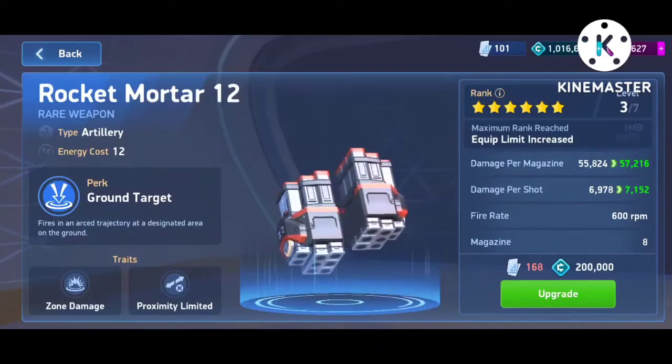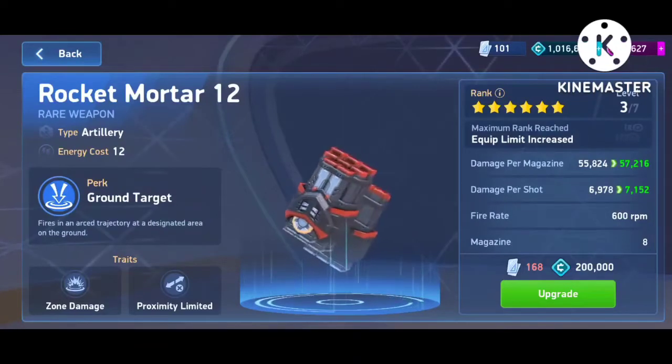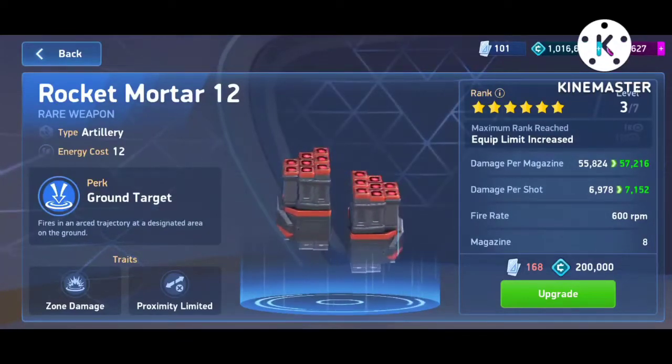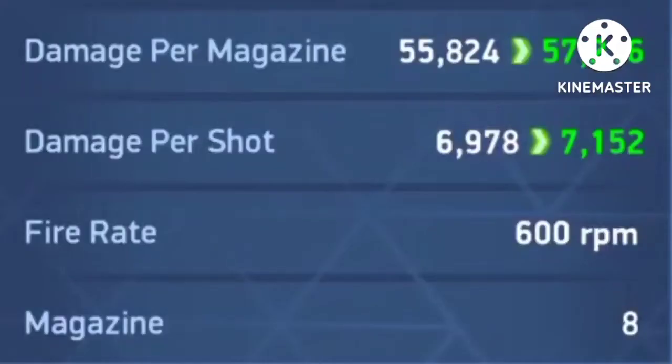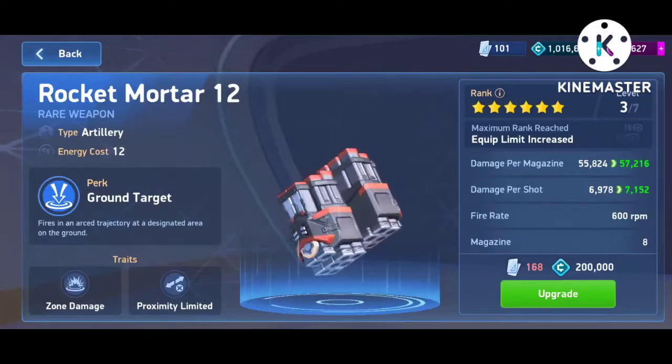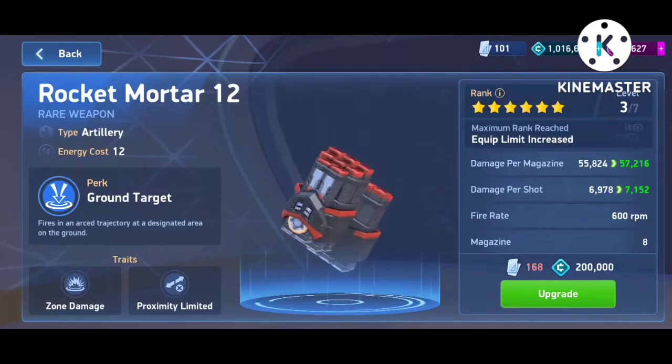A lot of people have problems using this. The first instinct when you unlock this weapon through your progress path is you look at the damage and you're like 'oh my god, this weapon does 45,000 damage, 50,000 damage' and you go ahead and buy it. The cost is like 750 A coins, so it's not a small amount. Some people just see the damage per magazine and go for it.